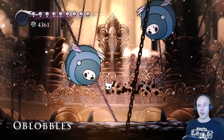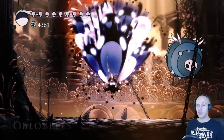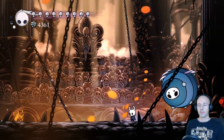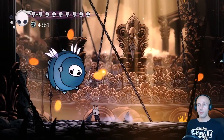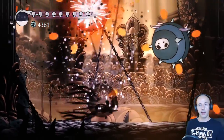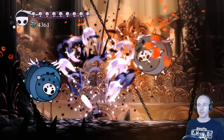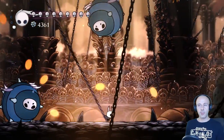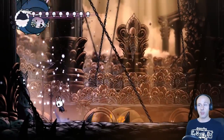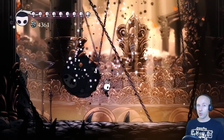The Oblobbles fight feels even more like a bullet hell in Radiant difficulty. If you want to be completely safe, you can wait until they're not firing blobs before closing in and attacking them, but it will take an extremely long time to kill them this way. The Abyss Shriek works absolute wonders in this fight, especially if you manage to hit both of them at once, which shouldn't be too difficult to pull off. Just make sure you're not hit while casting.